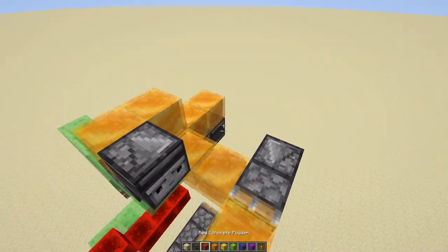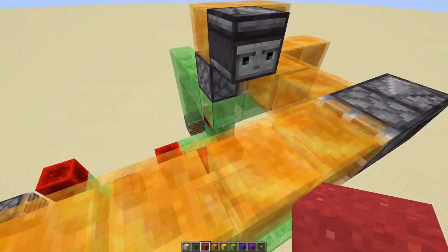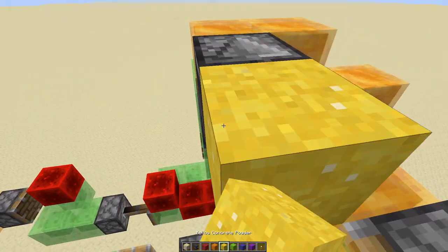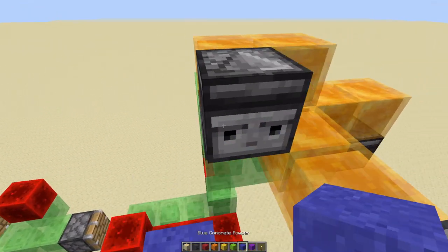You can use colored sand — actually that's concrete powder. Make a whole rainbow bridge, and I'm going to do a time-lapse.